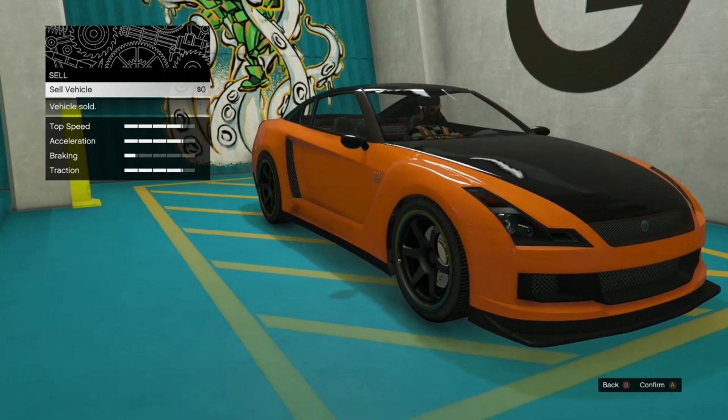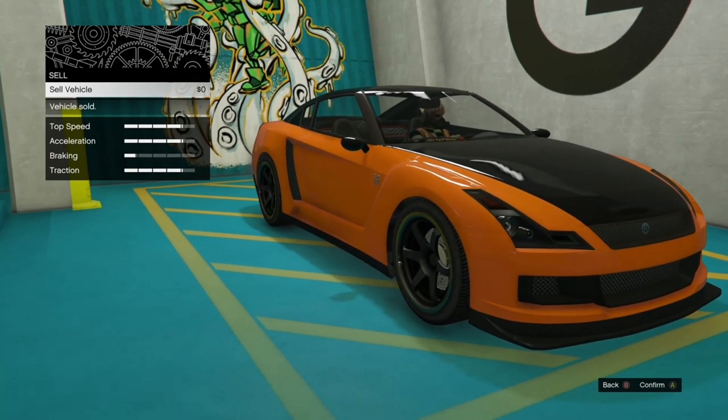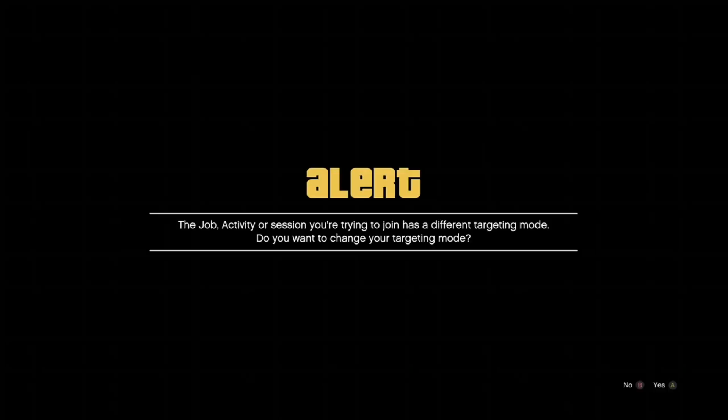If your screen is glitched out, go to Sell and sell the free Elegy. Once you sell the free Elegy, you're going to get a black screen. From here, all you want to do is join a friend that's in a different session — that's why you're in a free aim session, because most of your friends are going to be in an assisted aim session. Once you join that friend, you're going to get two alerts. Accept the first alert and decline the second one.